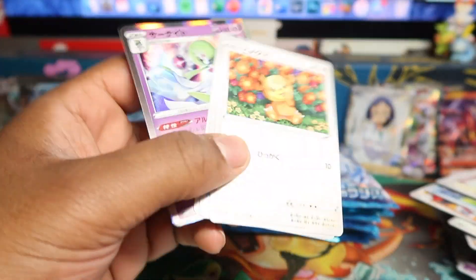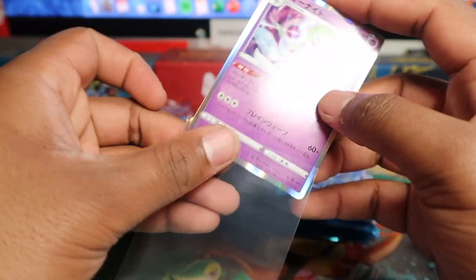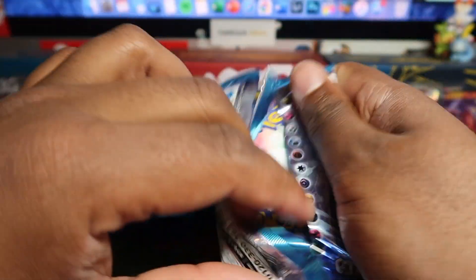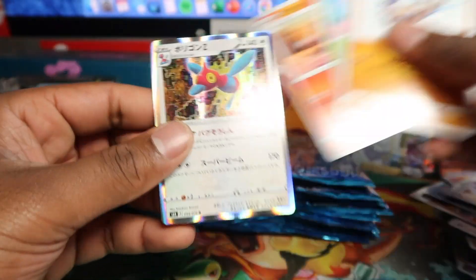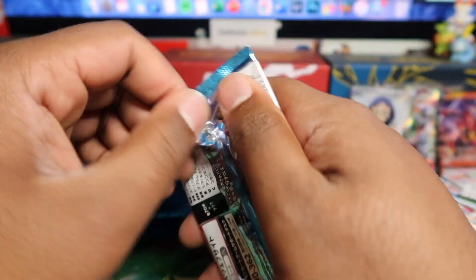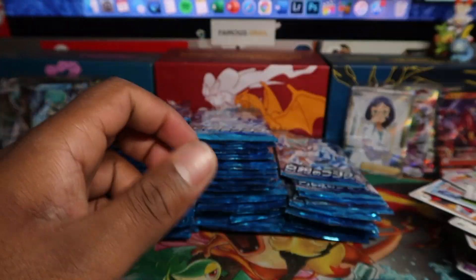That will go on eBay. I don't think there's a card I'll keep from this set in my collection. I've got 40 plus boxes of Jet Black but only 10 of this set — opening four myself for the channel, and the rest will go to box breaks. I'm trying to pull the Rainbow Celebi from Jet Black.